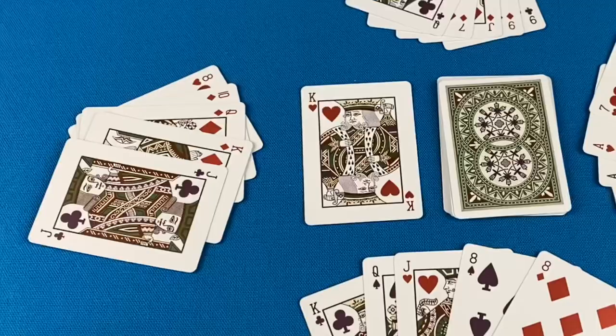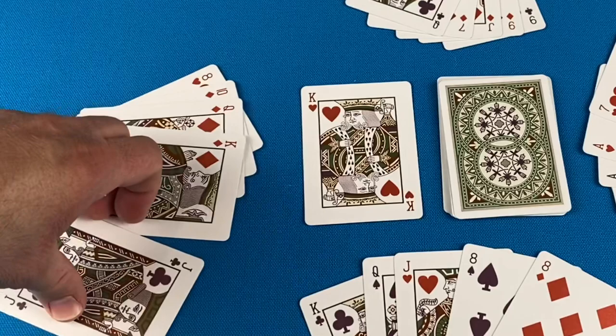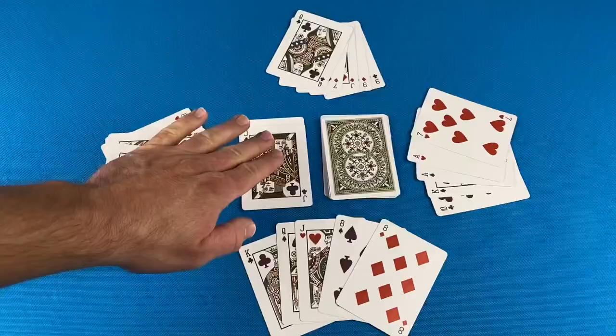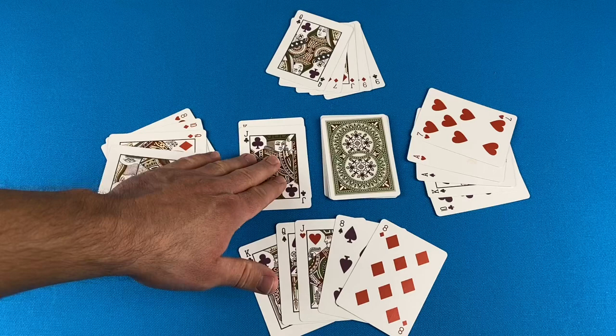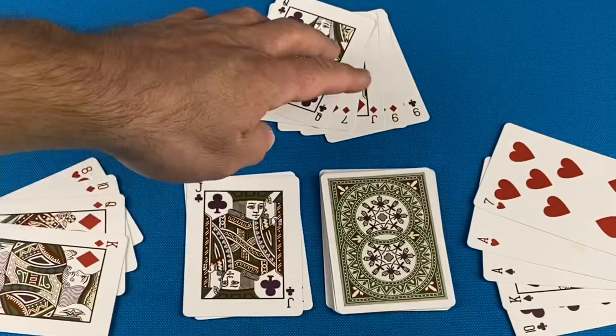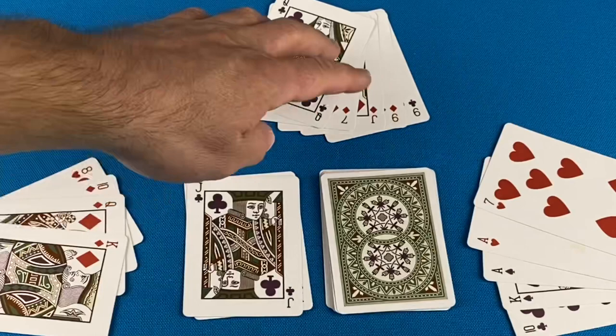First is the Jack. Jacks are wild, and when a player plays them, they can choose any suit for the next player to have to match. Player 1 plays their Jack of Clubs — it's wild, it can be played on the King of Hearts. Then they're going to say diamonds must be played. Play passes left, and now player 2 is going to play their 7 of Diamonds.